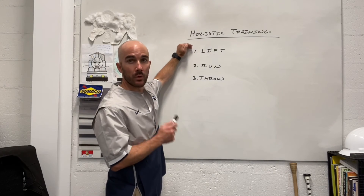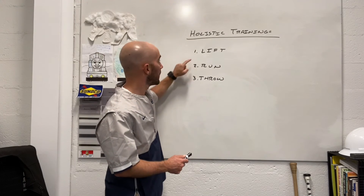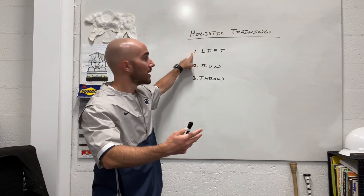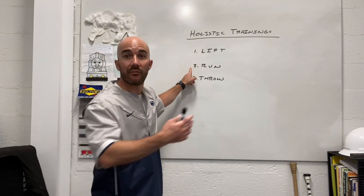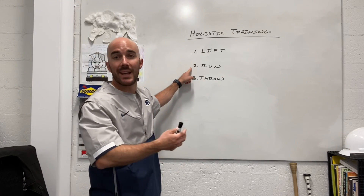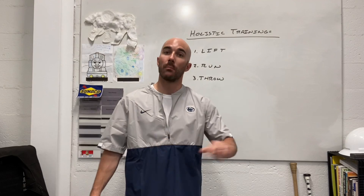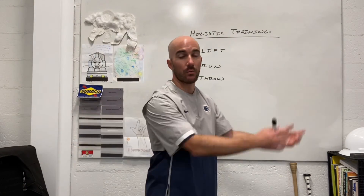To summarize, building a holistic program comes down to three simple things: lift, run, and throw. When I lift, I need squats, hinges, pushes, pulls, and some sort of carry or bracing. When I run, I should sprint fast multiple times a week, work on change of direction, and do some conditioning. And finally, for our position, we want to throw med balls in different planes — vertically, horizontally, and rotationally.